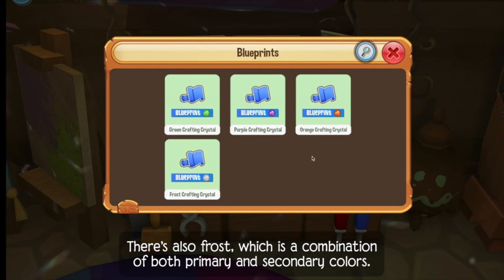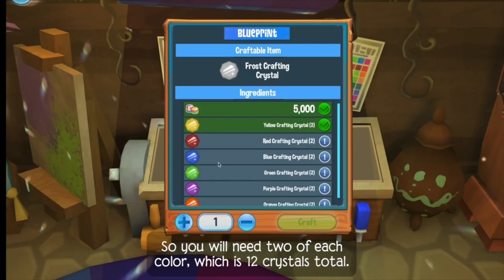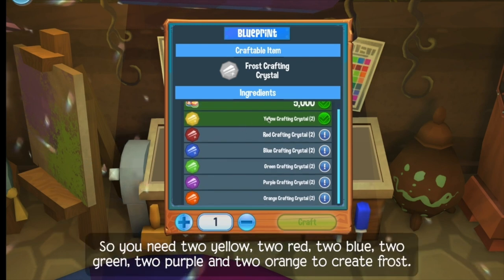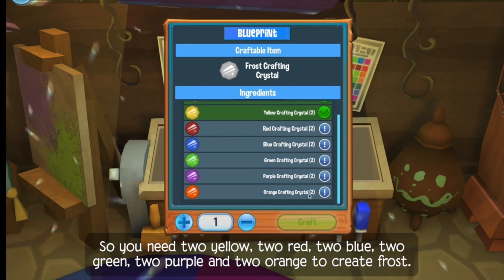There's also frost, which is a combination of both primary and secondary colors, so you will need two of each color, which is 12 crystals total. You need two yellow, two red, two blue, two green, two purple, and two orange to create frost.